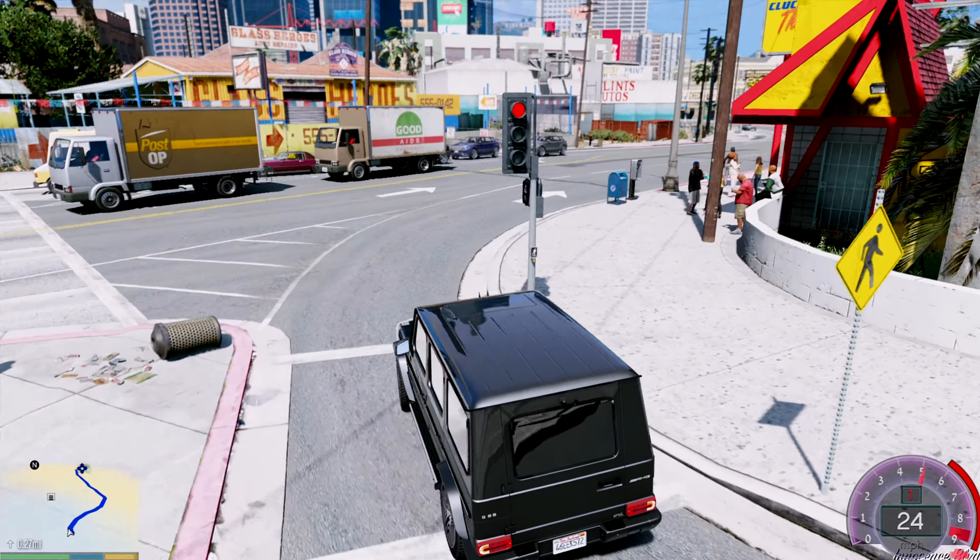I like the back of the Aventador better than the front. Like, the front — whoever designed it doesn't know how to design cars. But the back is a 10 out of 10 — the glass and everything. So we'll head down to the mod shop. This is how it looks inside — 4K textures. This thing is a beast. Shout out to the person who made this.